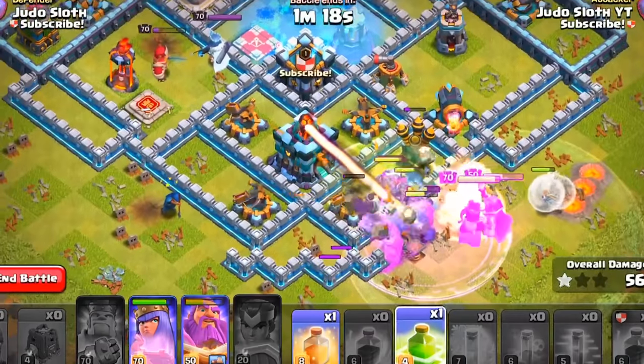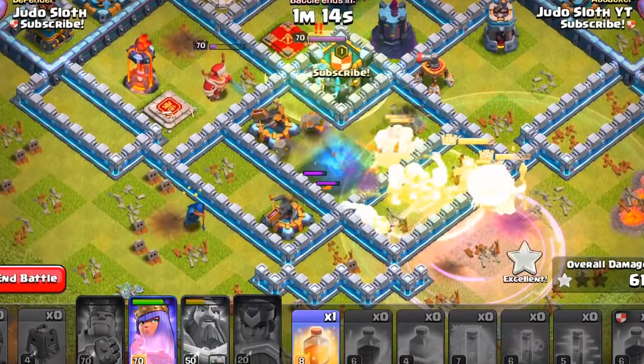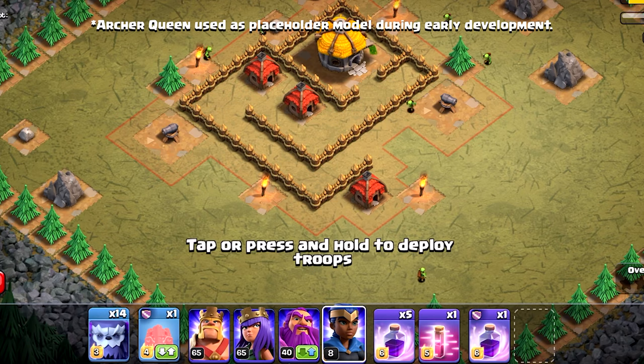As we got closer to the release of the Town Hall 13 update, it felt more appropriate to re-theme the design around a more wintery palette since the update was coming in December. To understand the Royal Champion, we have to go back a year ago.